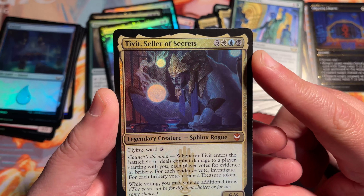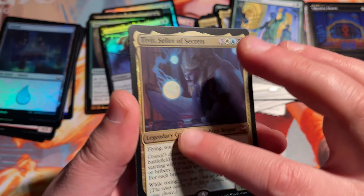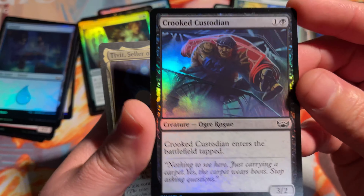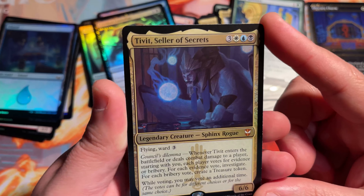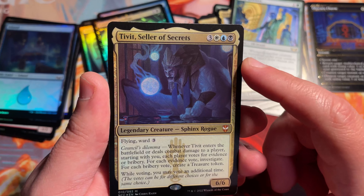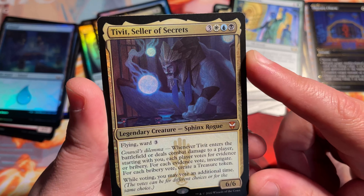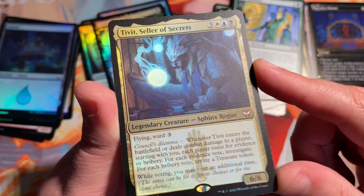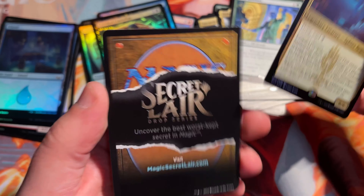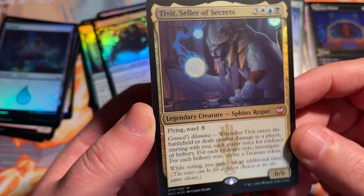And there we got another foil — this is a commander foil. I think this came off a different sheet than the commons and uncommons. As you can see, these are a lot more shiny, and these Mythics have more of a matte finish. I do believe that these are exclusive to set boosters — actually, they do have extended arts that you can now get in collector boosters. They did that with Streets of New Capenna — extended art foils in collector boosters, and then these come in the normal set boosters. In the commander decks, it's going to be a non-foil card. This is Tevet, Seller of Secrets. I'm not a fan of that matte foiling — it's too matte for me, I want it to shine and pop more.